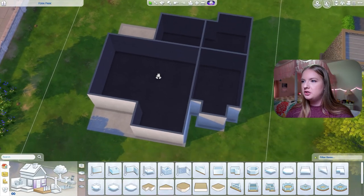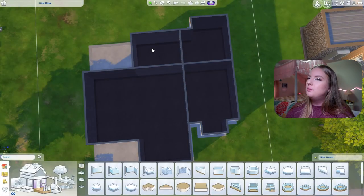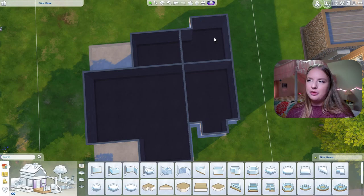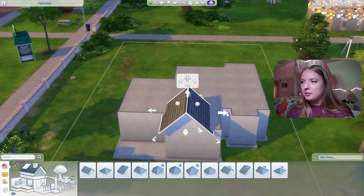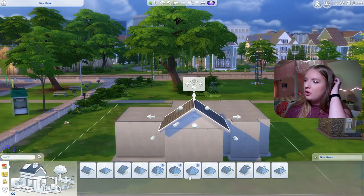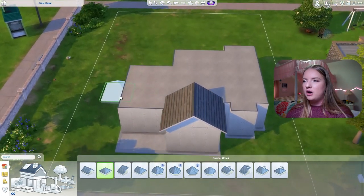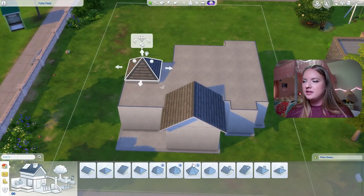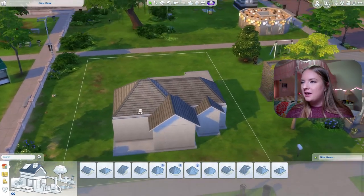Here is our general shell for the house. Once again I've gone open concept, what a surprise. We're gonna have two bedrooms and then a jack and jill bathroom. I also don't want to reuse roof pieces — if I use a gabled roof piece I don't want to use another one, though that could be quite difficult since we only have about four options for roof pieces.